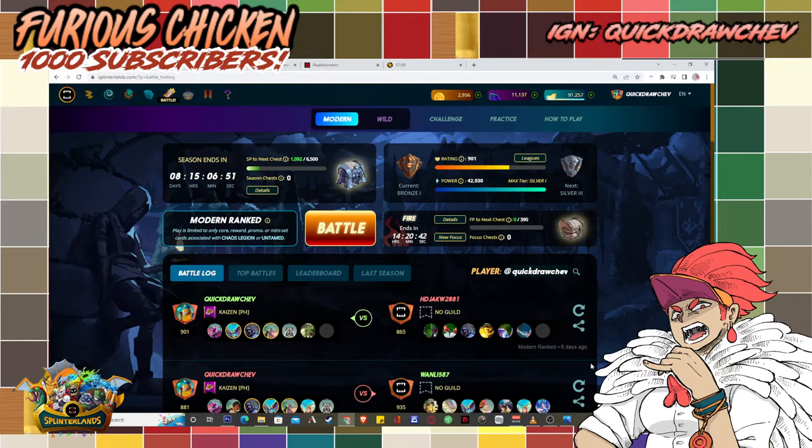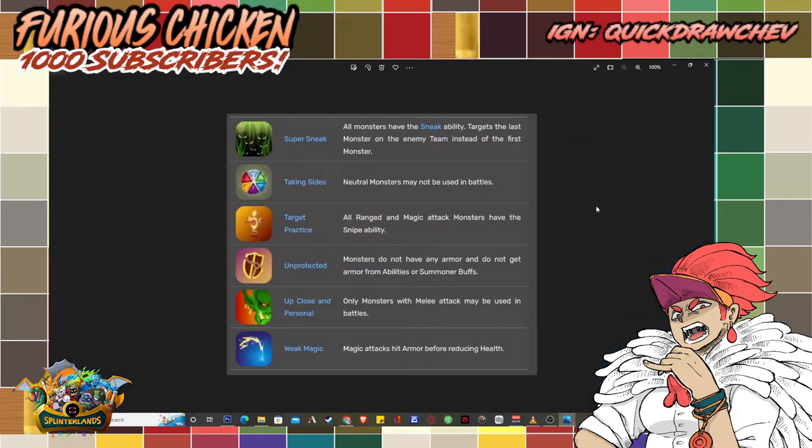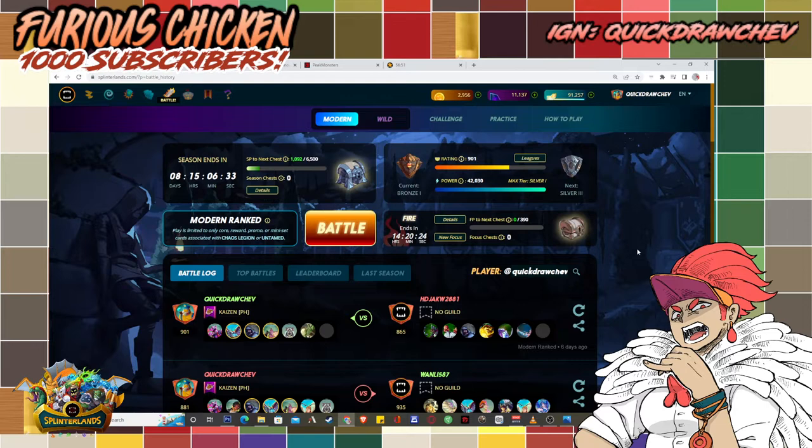What is armor for? Armor is awesome against melee and ranged attackers. Your monsters mostly in the backline that are super squishy — because they deal a lot of damage — can easily be taken out by your opponent's Sneakers or Opportunists. Sneakers hit the backline; Opportunists hit the monster with the lowest HP. But if your monsters are protected with armor, they will be able to survive and deal the damage that they want to deal.